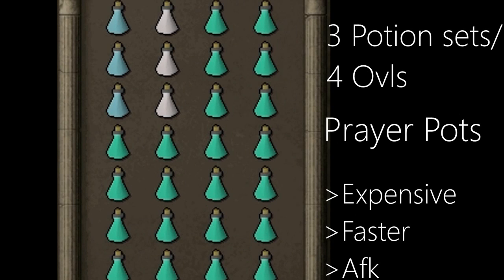Inventory 2: This is a much more expensive option. However, it will probably increase your XP rates per hour and be more AFK. You will need to have at least 3 extreme or supersets or 4 overloads. The rest of your inventory slots are maybe 4 Monkfish for food if you don't have Soul Split.